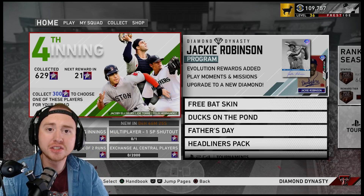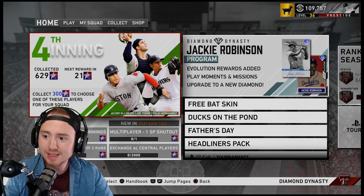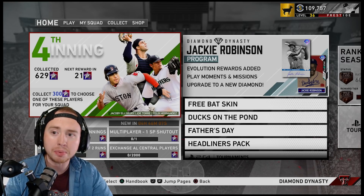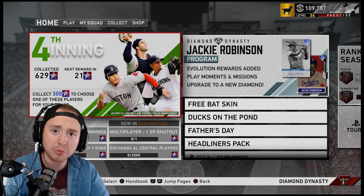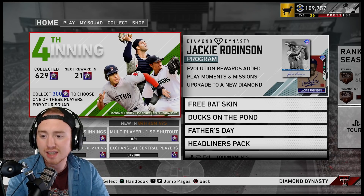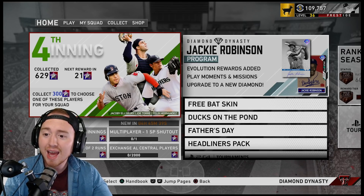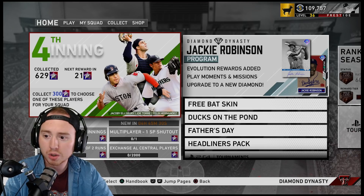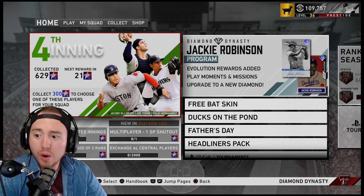That does it for today — an absolutely insane amount of content released in The Show. Outside of an Inning Program or Team Affinity stage drop, this is probably the single biggest content drop we've had in MLB The Show 20 — maybe in any MLB The Show game. Multiple player programs, conquest maps, moments, packs, player cards, free diamonds, free packs, free stubs, XP. You definitely want to take advantage both in terms of acquiring the rewards and playing the market. This is a great day to flip — margins are insane — and a great day to invest as prices will increase after they continue to drop today.